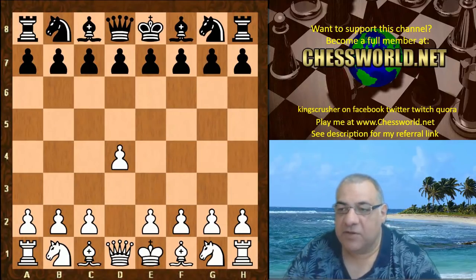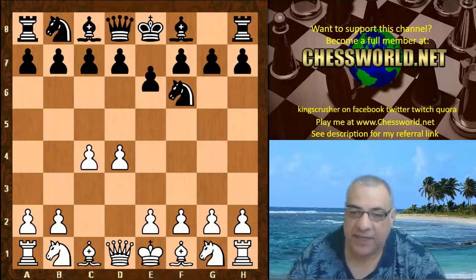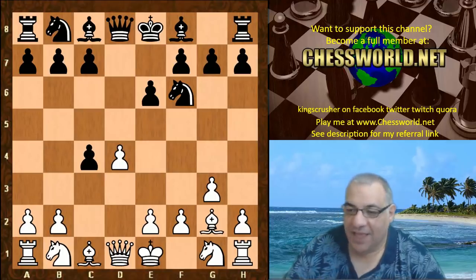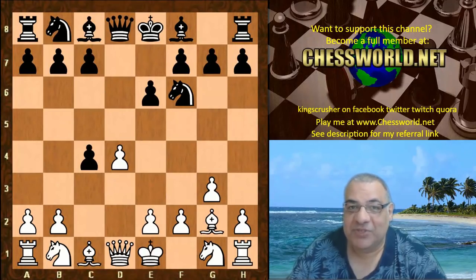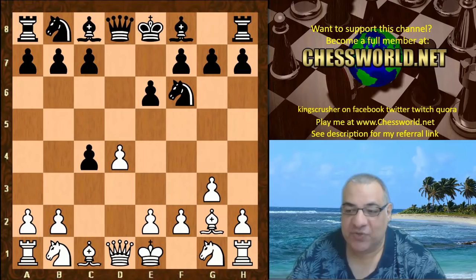So d4 from Fabiano Caruana, and Vichy plays Knight f6, we have c4, e6, g3, d5, Bishop g2 — so Catalan territory. d takes c4, and funny enough I just wrote something on Chessbase just yesterday about the Carlsen-Caruana World Championship match, and I expected some innovations in the Catalan. I mentioned this for Carlsen, but maybe I should edit that for Caruana, because we're going to see something quite special in this game.